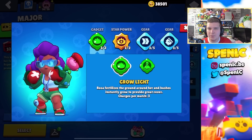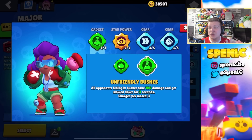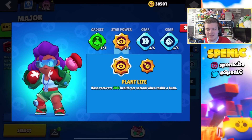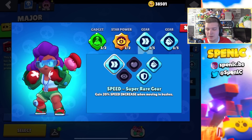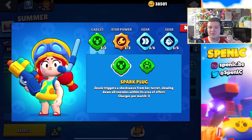With Rosa, Grow Light can be really annoying especially on Gem Grab — you can give bushes to your gem carrier and connect bushes to make it hard for opponents to scout you. But Friendly Bushes is probably the gadget you'll use most of the time, especially on maps like Sneaky Fields where you get a lot of value out of it. Plant Life is basically used all the time; Four New Gloves can sometimes be underrated but you get most value out of Plant Life for sure. I never swap from these two gears.